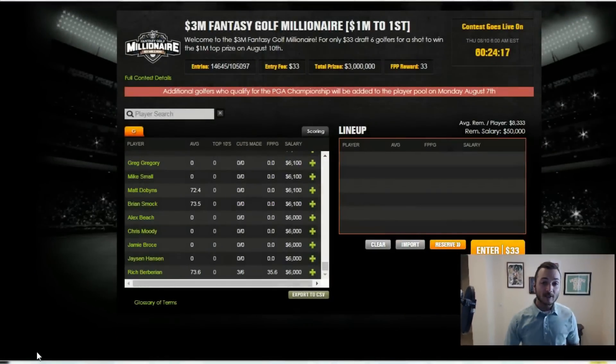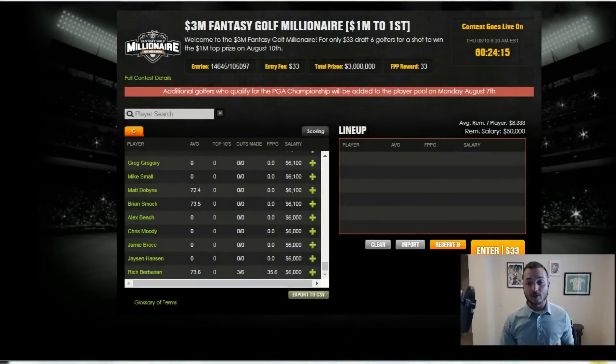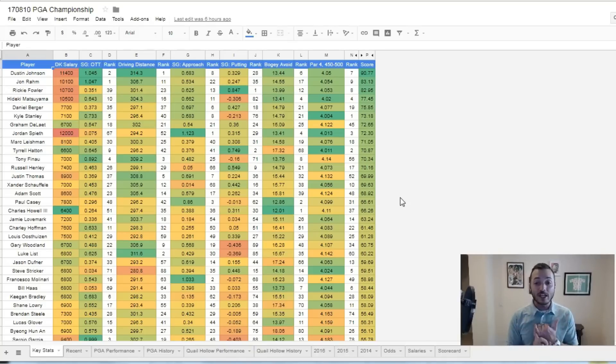In my spreadsheet and a lot of the things we're going to talk about this week, I have both PGA Championship history, which is nice to know but it's not great. But I also have Quail Hollow history, which is referencing the Wells Fargo Championship. So I've got course history and tournament history. You can determine what you want to weigh more. I would prefer course history, just because the only thing that is similar about tournament history is the place on the schedule, the prize pool, the strength of field — not much else that would be relevant to us.